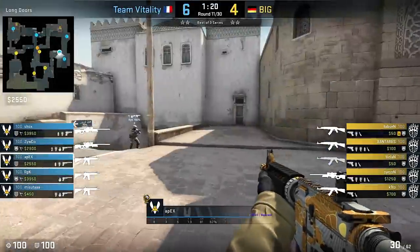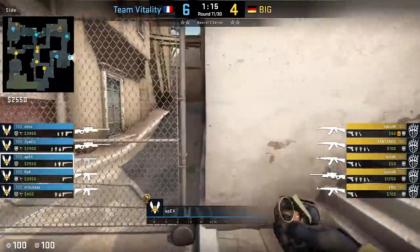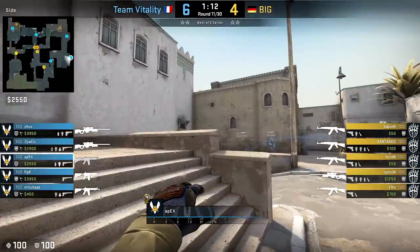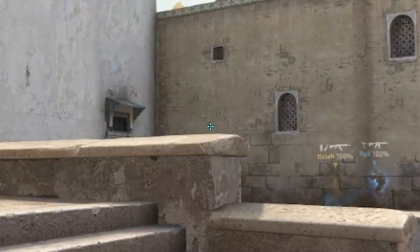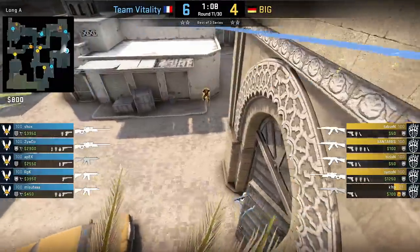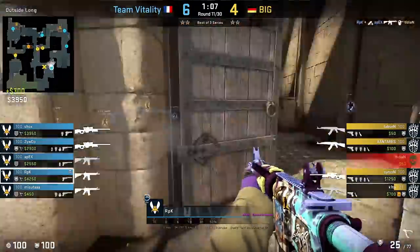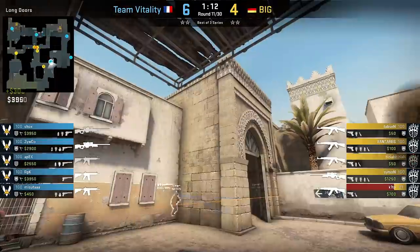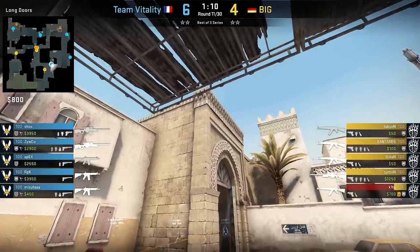Next up, a cool flash lineup that Apex used to support RPK's aggressive play through the longhouse doors. Hack this wall, aim a bit above the stone edge, and make sure the flash flies to the left of the longhouse itself, then walk plus down throw. A great trajectory that should blind most angles watching at the long doors. In this case, RPK got an easy frag onto a full-blind Tizian who was actually very ready for someone pushing those doors. Vitality's flash game was just too strong.